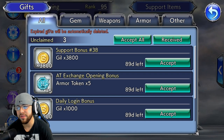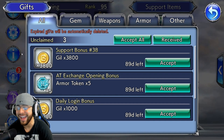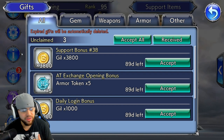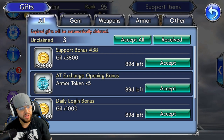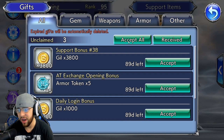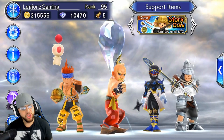That was really generous of them. Like I said in a previous video, it took them four to six months to release this on JP and we got this already — and artifacts too, that is insane. We also got the co-op event for character events, which didn't release in JP until about four to six months after as well. So I'm going to grab my five armor tokens right here.